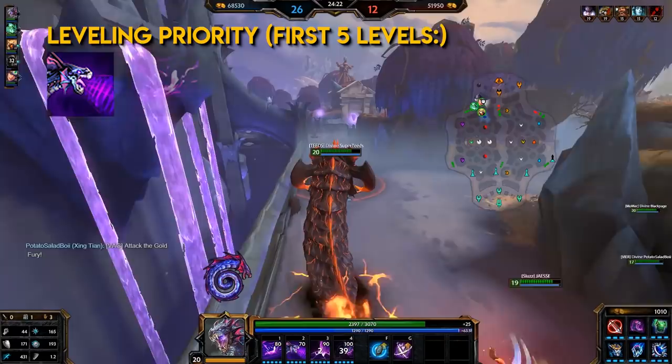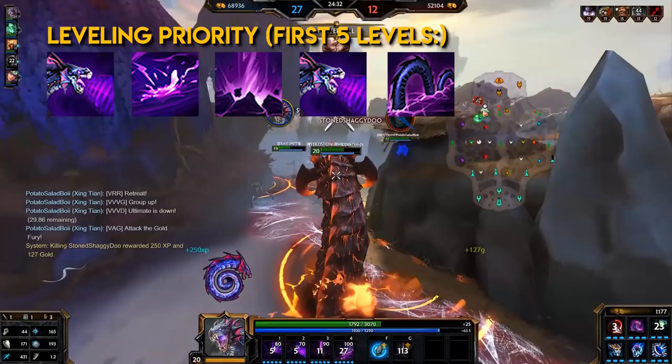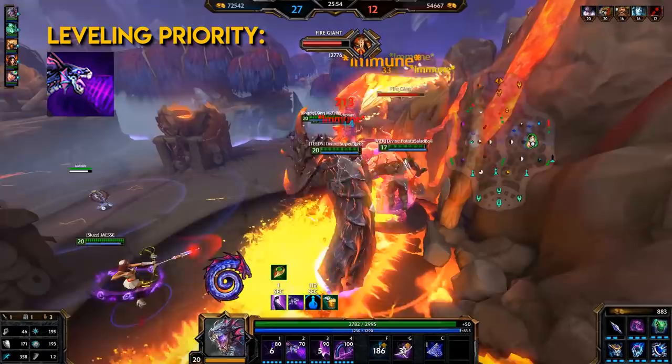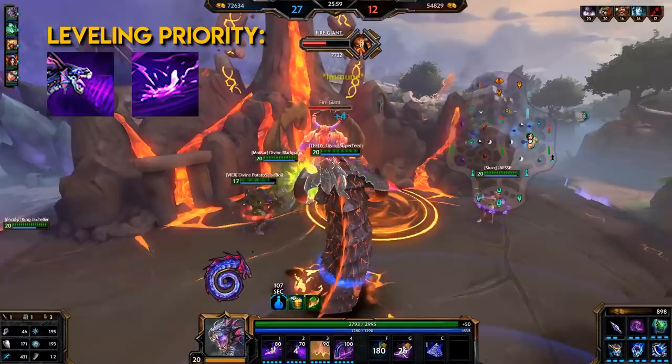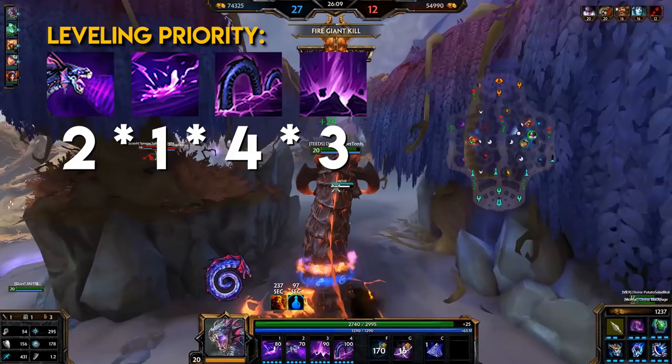Now let's get into the leveling priorities for Jormungandr's abilities. For the first five levels, for jungling and support you can put a point into your third ability instead of your first ability for early aggression at level 2 — that also goes for mid. For leveling priority: his second ability for increased damage and bonus damage, his first ability for increased initial damage, cloud damage per tick, and decreased cooldown, his ultimate for increased submerge and emerge crash damage, and his third ability for increased damage. So basically 2, 1, 4, 3.